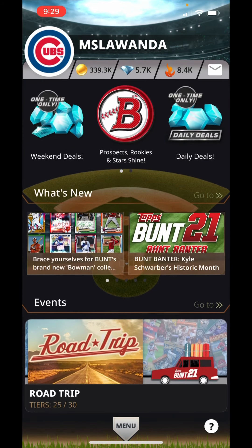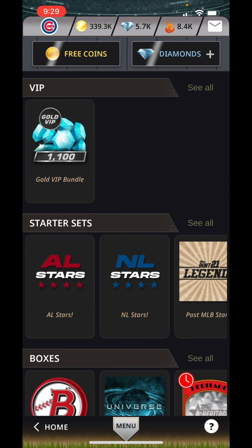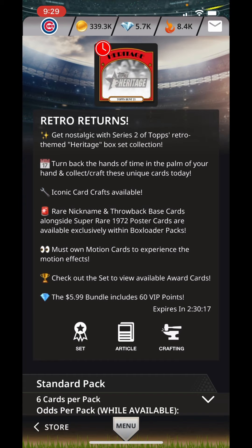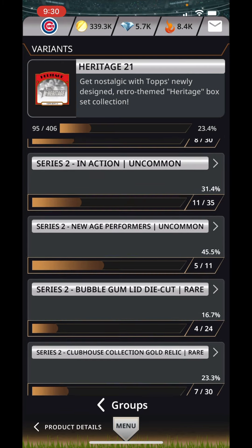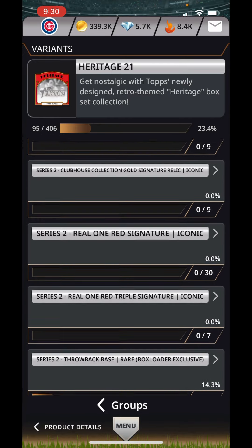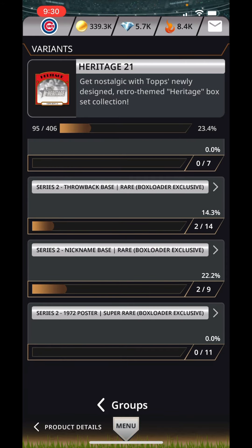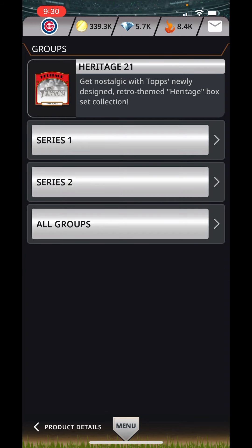Hi guys, I'm back with trying to beat the clock and complete a set before it expires. Today I'm going to try and complete the Retro Returns — I only have two and a half hours to do it. Right now on the set, at the base common I have 52 of the 75, 8 of the 30 of the relic uncommon. I don't have the expectation that I'll get all of them, but I'm going to try. I have a lot of diamonds and I'm going to try to use a lot of them.